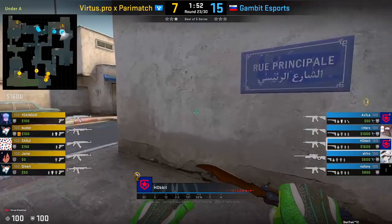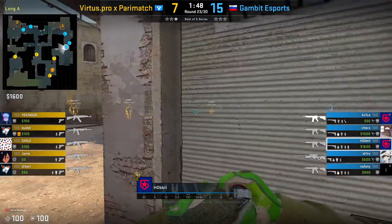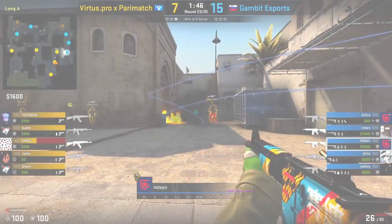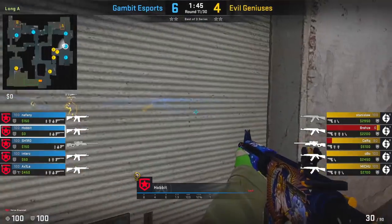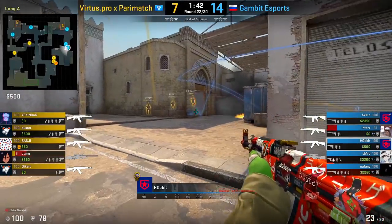At the start of the round, you typically want to help towards long A. Whether you're the first, second, or third spawn, you're going to do what you can with your team to help secure long A at the start. The focus of this video isn't really on the specifics of how to hold long A at the start of the round, so I'm not going to go into too much detail.